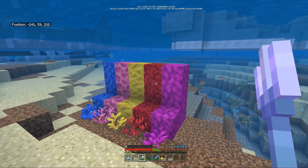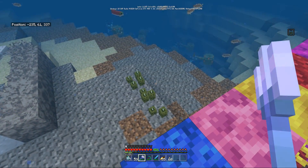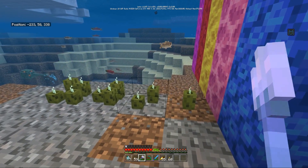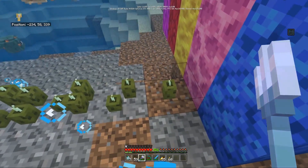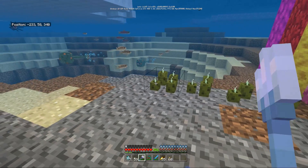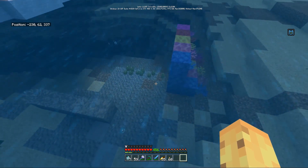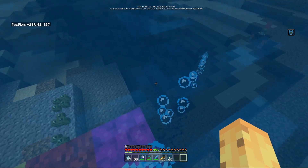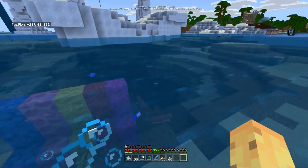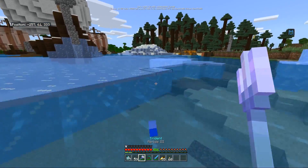Sea pickles are a brand new thing found in this update. I'll be honest, a decent amount of my love for sea pickles comes from the fact that I love pickles in real life. Sea pickles come in four variants — you can place as many as you want on the same block. These sea pickles light up underwater and are now an underwater lighting source. You can vary the light level: one sea pickle for a little bit of light, or lots of sea pickles for a lot.